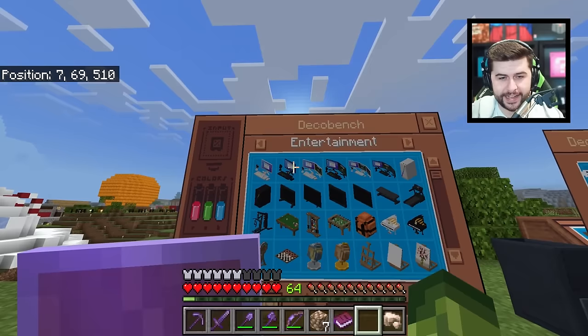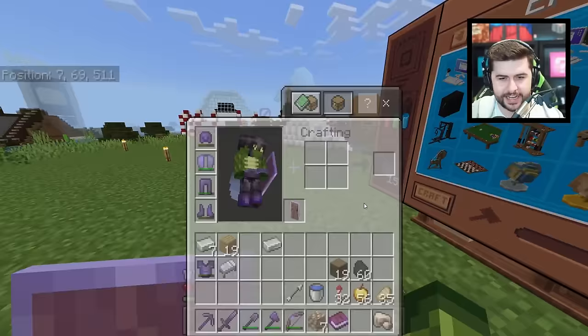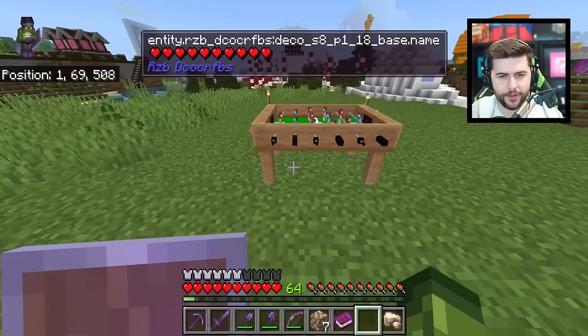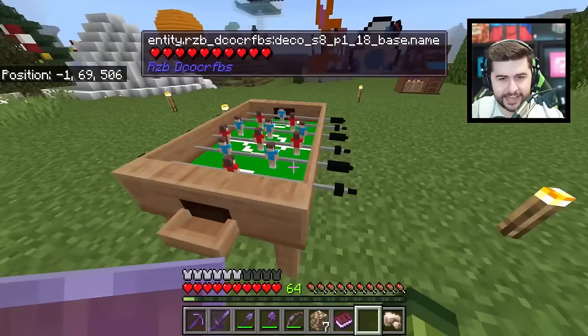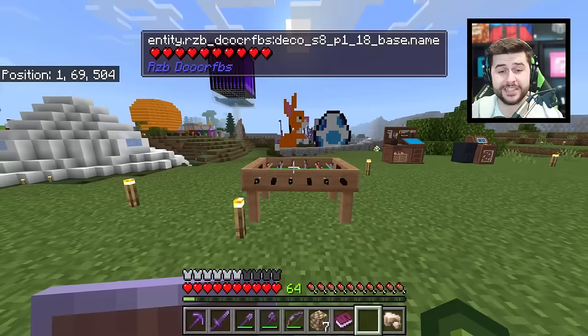That's how you tap on things — hit craft and it's made. It popped out over here and now we should have ourselves... oh, it's not a pool table. It's one of those football tables — so we can play football. I don't think this one specifically is interactable, but for decoration purposes it's really cool.